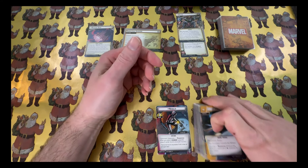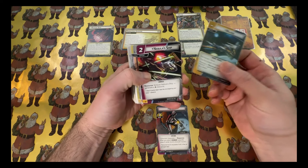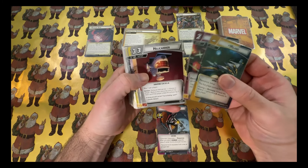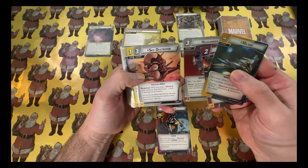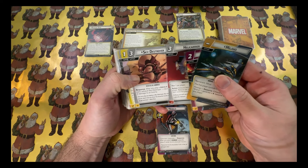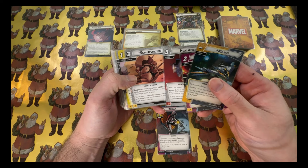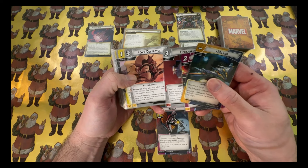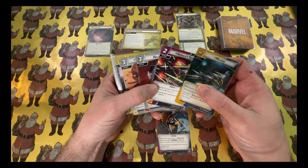For Nebula we randomly drew Justice. The deck I built leans hard into the ship theme — since Drang already comes with the Milano and Nebula already has a ship built in, I brought along a Helicarrier and a Sky Destroyer. We're leaning into the SHIELD archetype. I knew one of my three Justice decks this month would need to be SHIELD, and this seemed like a great opportunity. This deck is called 'Nebula Commands a Fleet.'